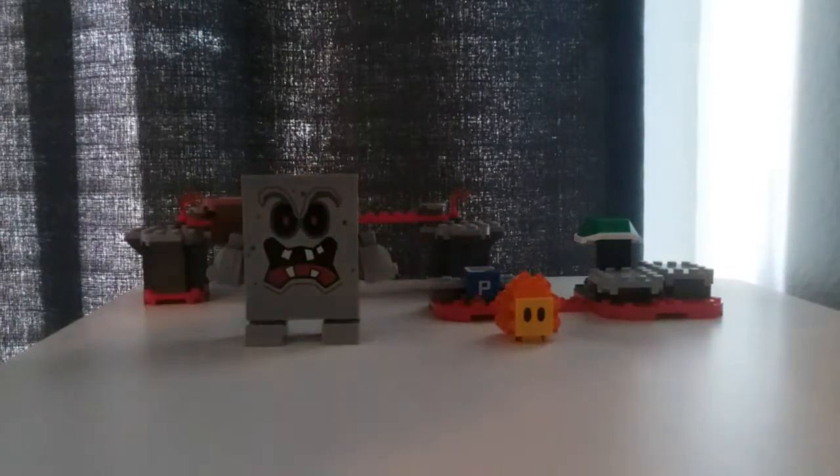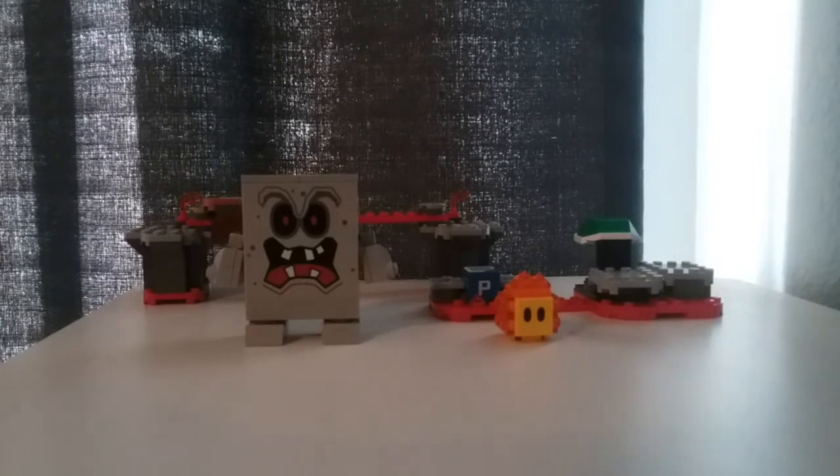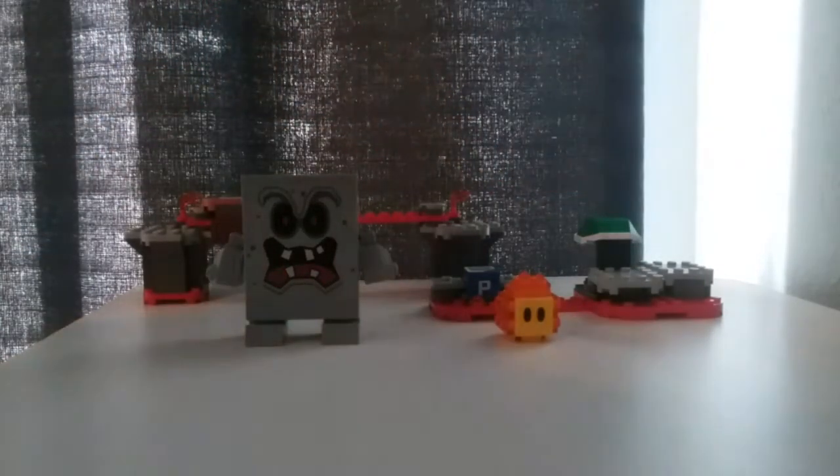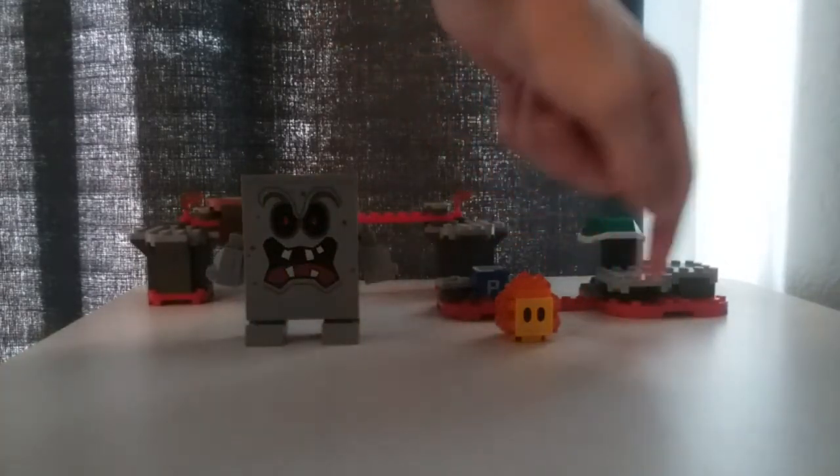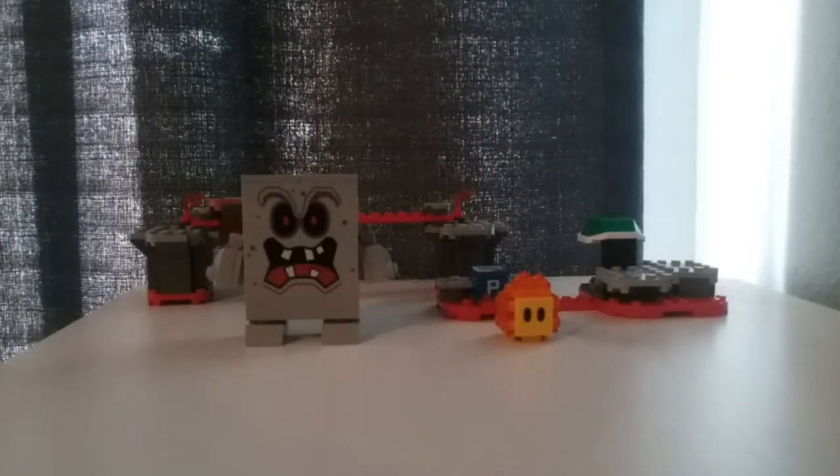Overall, Womp's Lava Trouble is a great small expansion if you want to add castle and lava theming to your starter course. You get the exclusive Womp, who looks really good in LEGO probably because he's blocky to begin with, making him easy to translate into LEGO. You also get the Lava Bubble, the exclusive P-Switch piece, grey pieces that don't come in many sets, bigger lava pieces, red pieces, and a shell. I would definitely recommend this set — I'd give it an 8 out of 10. This may not be for everyone, especially if you don't have a big attachment to Womp, but if you like the 3D Mario games, definitely pick this up if you're interested in the Mario system.